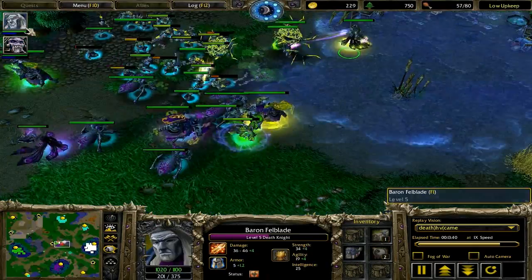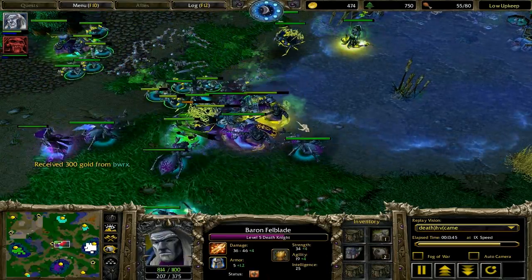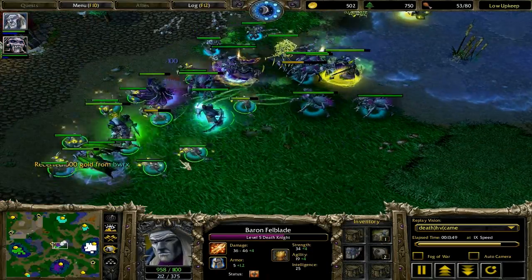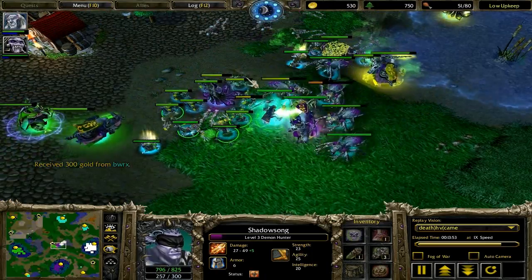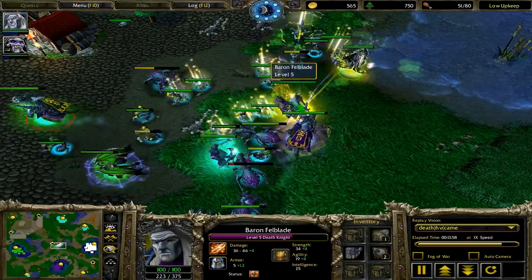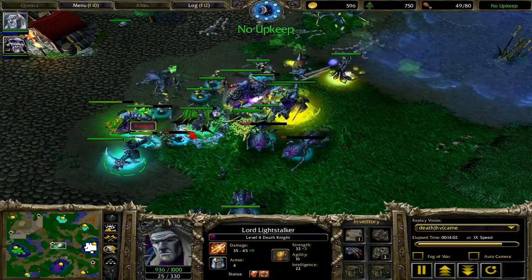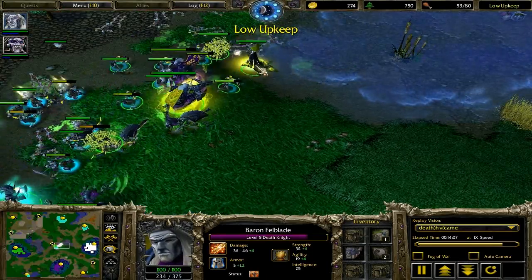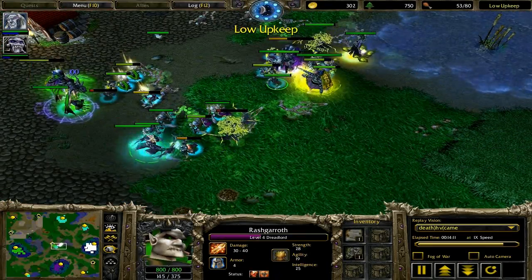Here we're seeing Sleep being used very effectively on this lich in the background, because the lich is one of the bigger damaging units doing a lot of damage here. However, these ghouls are just really tearing up the fiends here. We have skulls on most of the allied heroes for the yellow and teal team, and skulls going off right after a Frost Nova effect - so lich is just dealt with, but now you have to deal with focus fire instead of all that area of effect damage from those ghouls.